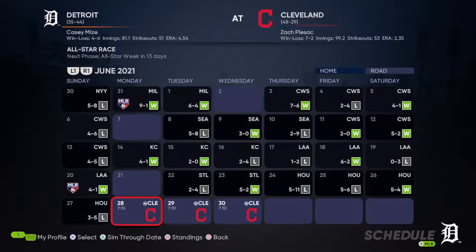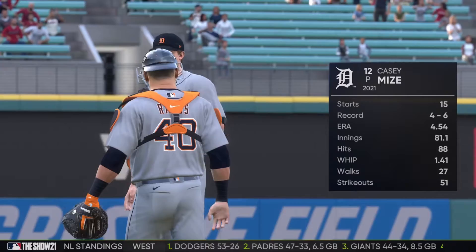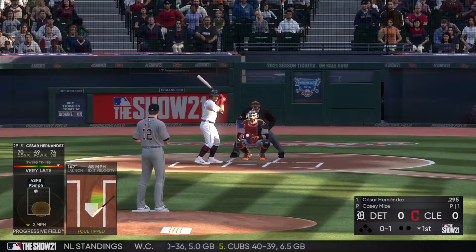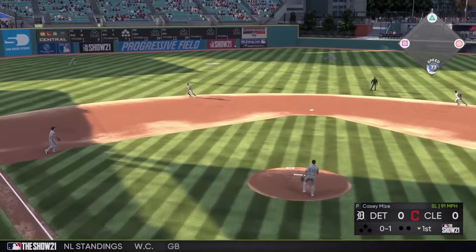We're going to play the three-game series against Cleveland to end the month of June. Casey Mize is going to get the start in the first game. He's 4-6 with a 4.54 ERA and a 1.41 WHIP. Not the greatest of starts, but it is his first full rookie season, so hopefully he can turn it around.